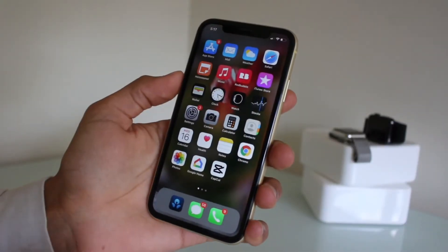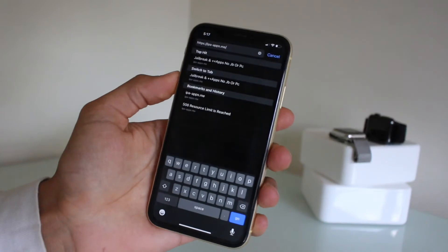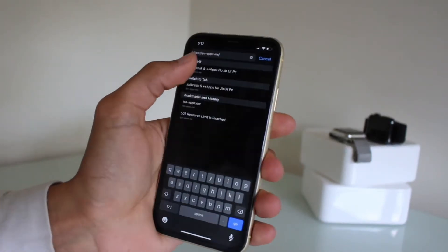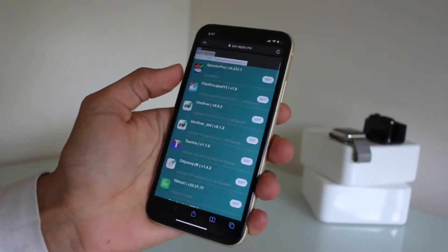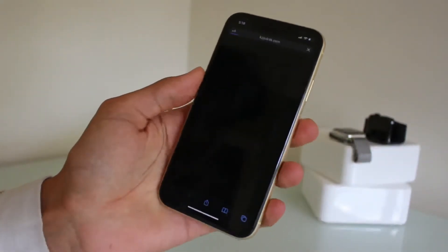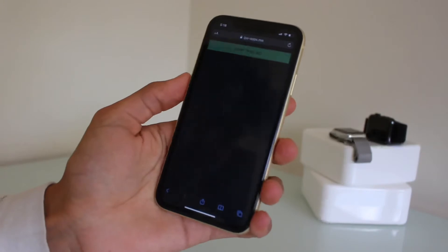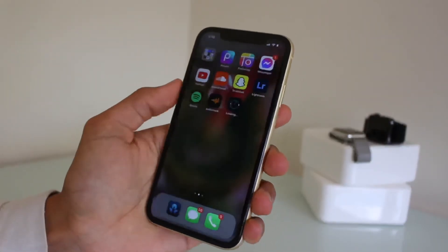First, jump into Safari. You're gonna search for this link here — it's ipaapps.me. Jump into that. You're after Uncover, the latest version. It usually redirects you into an ad, so just go ahead and install that version. That should be the latest version installing right now.